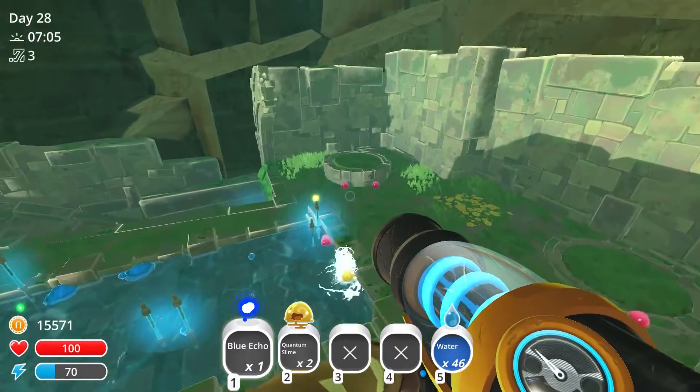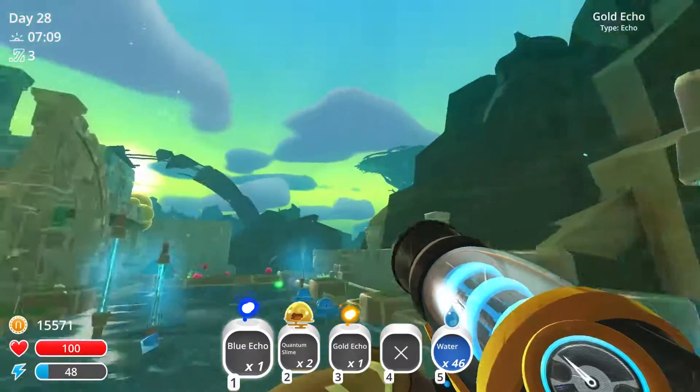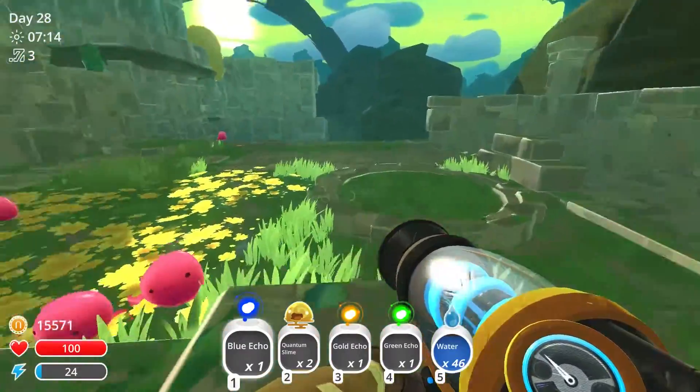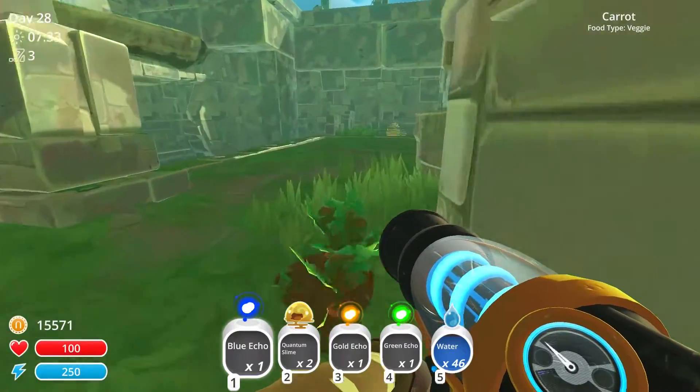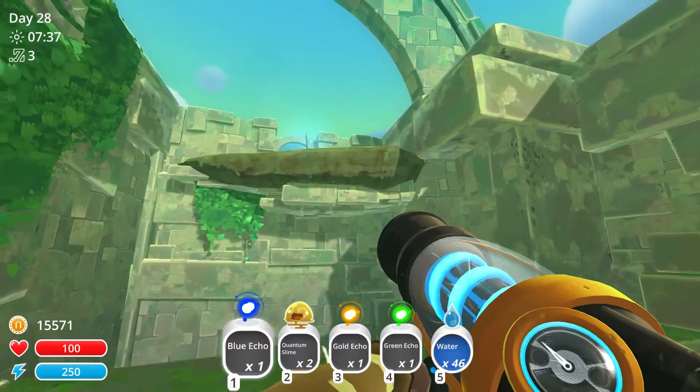Oh my gosh — a yellow echo! There's a yellow one over here, I don't think we've ever seen this before. A gold echo! That's going to look really nice next to all of the other little twinkling lights we have around our ranch. Those must be a little bit trickier to get our hands on because I don't think we've seen a single one in our entire time here.